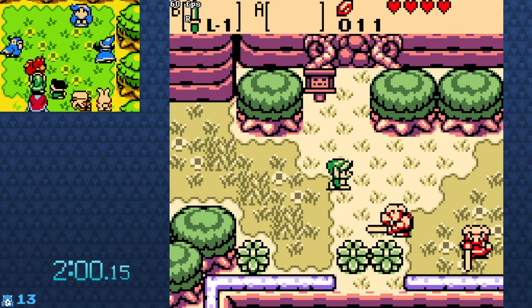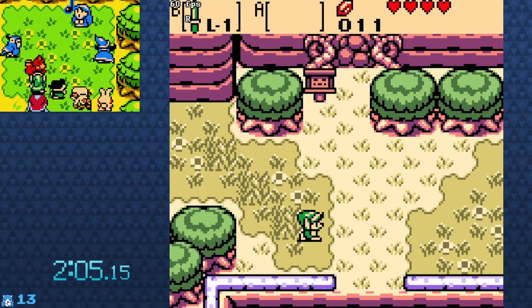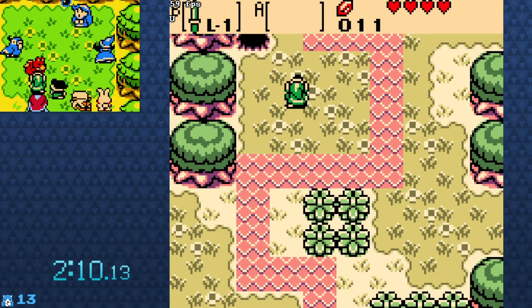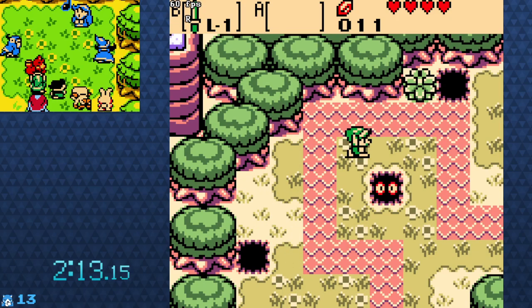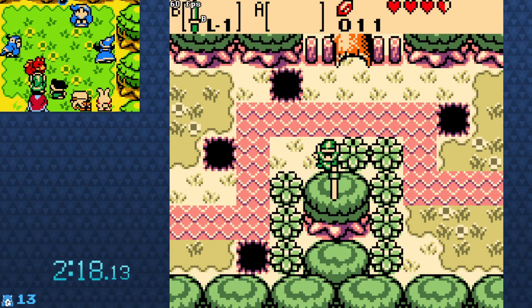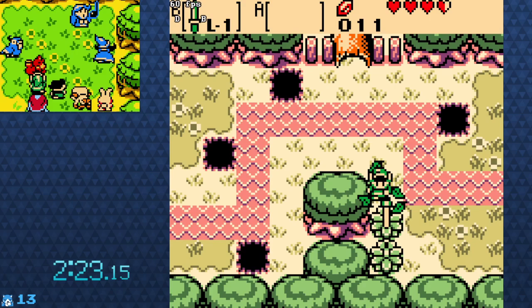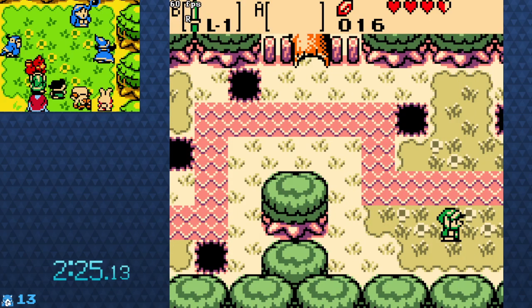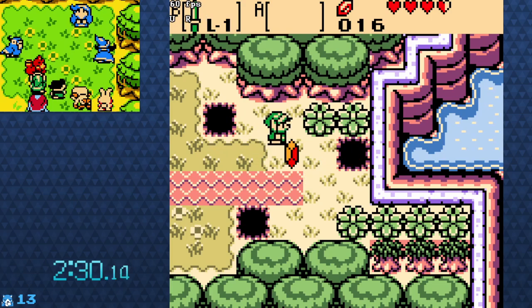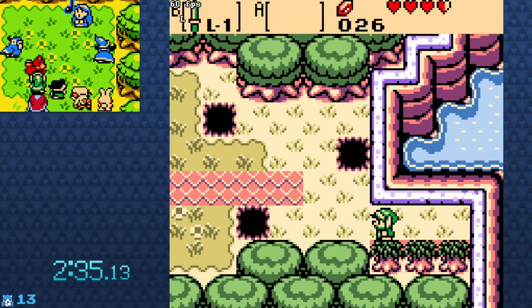Mountain Pass. Gonna need some explosives, it looks like. We're getting a decent amount of rupees, so a shield is not out of the question.